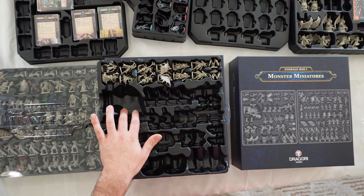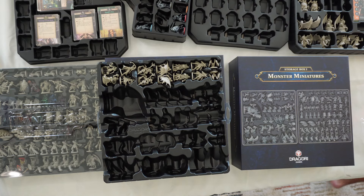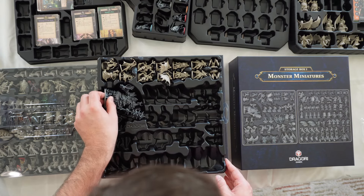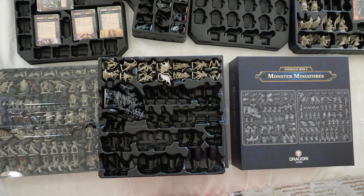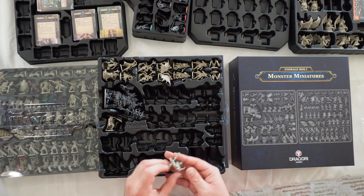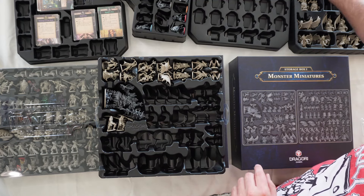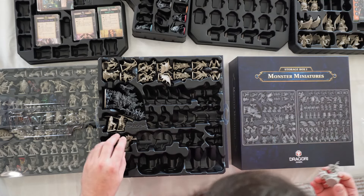Moving on to the next section, which is going to be the Ogre, who is at the bottom of the Taneris Adventures box. Pop that guy out — I haven't painted mine yet, but we did put a Zenithal prime on him, so you at least have a good spot for him there. Going right here is the two Kemet Warriors — those are on Tray One of the Taneris Adventures box. Next up is the two Specters, from Tray Two of the Taneris Adventures box, and they look like they're pointed to the right.